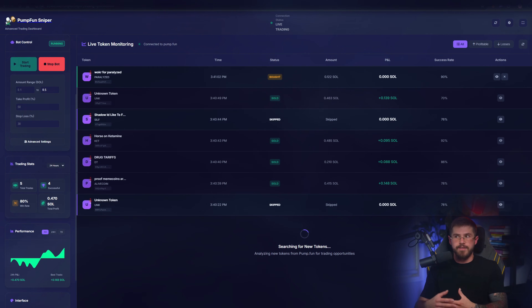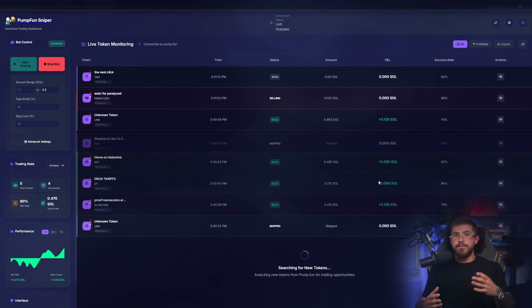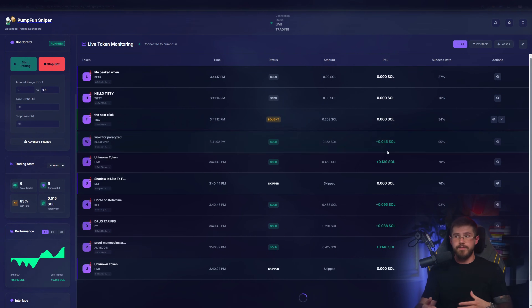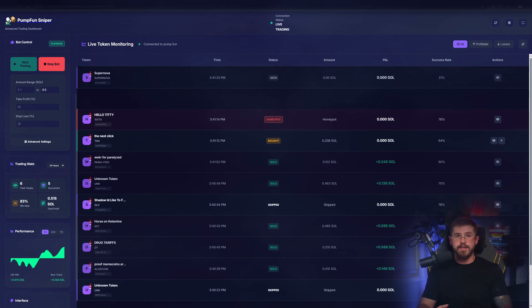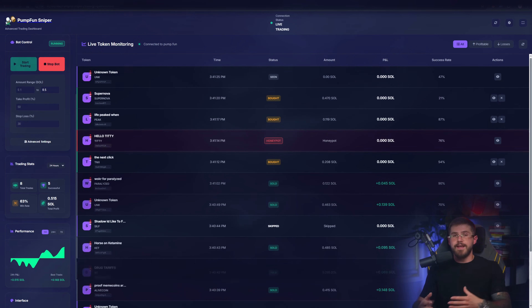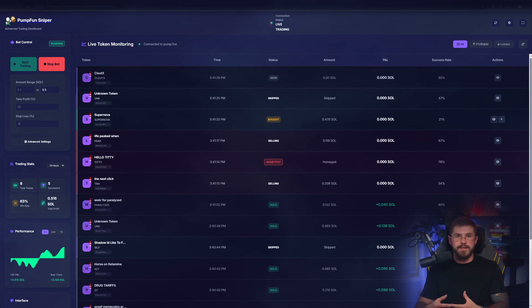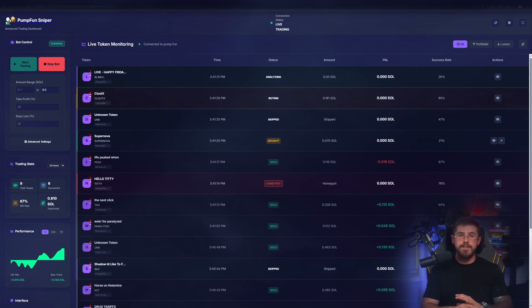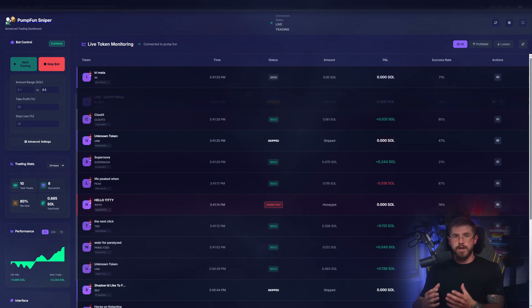I press start sniping. You can already see the logs — scanning, and so on. The bot checks the contract for suspicious functions, looks at owners, liquidity, and past activity. It's not magic, it's proper automation. Now the bot is in the pre-transaction stage. If everything's okay, it will send the order itself. While the bot runs, let's walk through the site, because there's a lot of useful stuff.